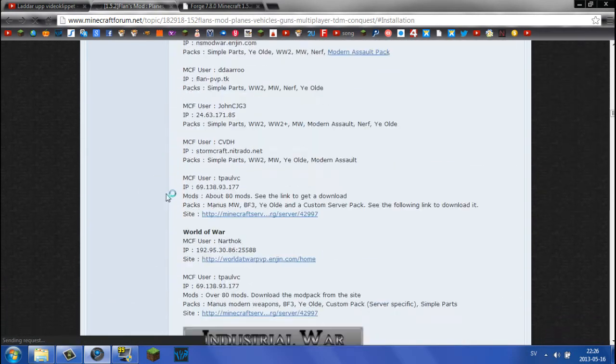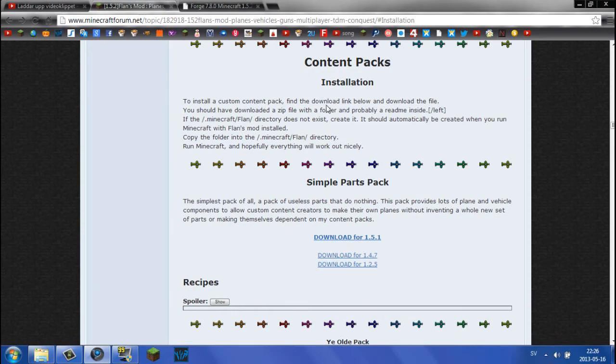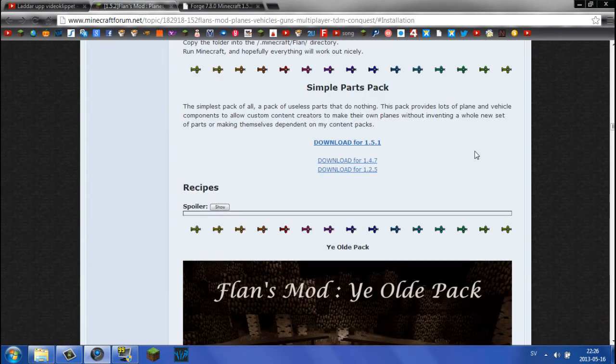I'm going to scroll down until we see content packs. Before installing any content packs, you will need the Simple Parts Pack. It says 1.5.1 here, but note that this also works for 1.5.2 — I tried this out and I guarantee it will work. The 1.5.1 version is essentially the same as 1.5.2, so don't worry.